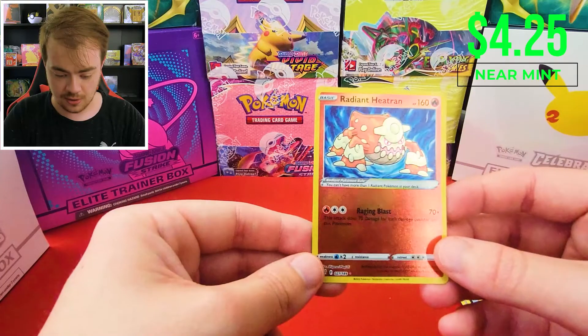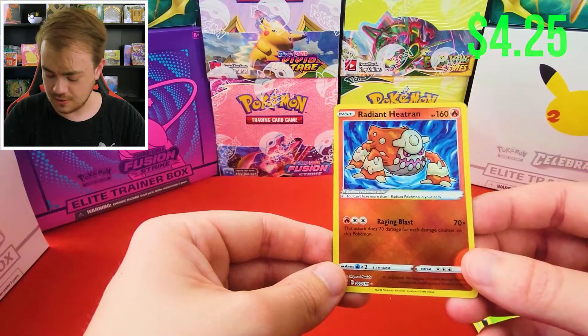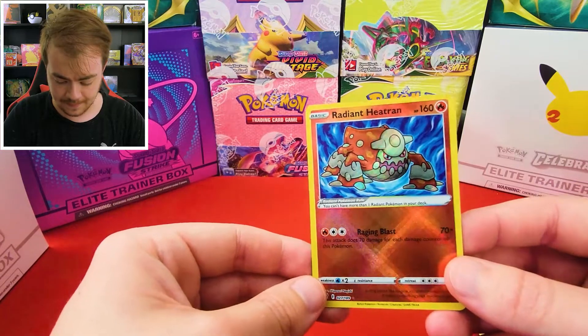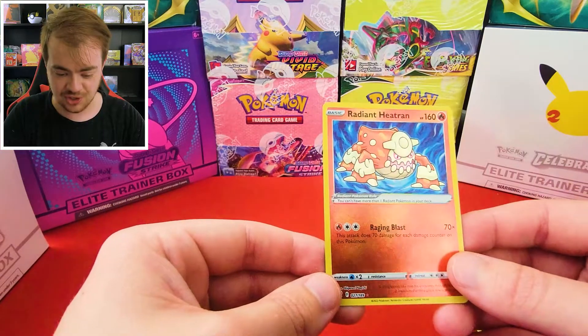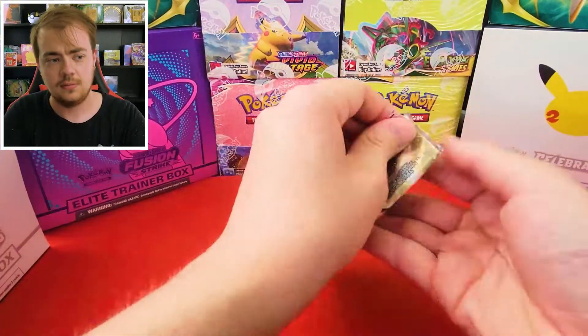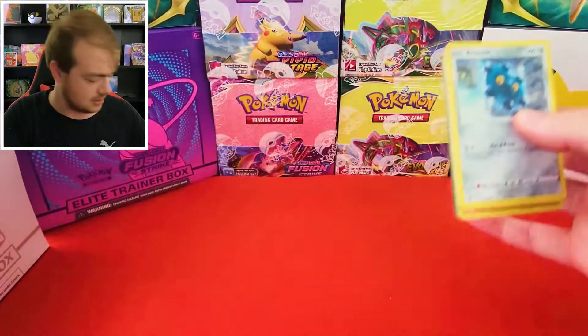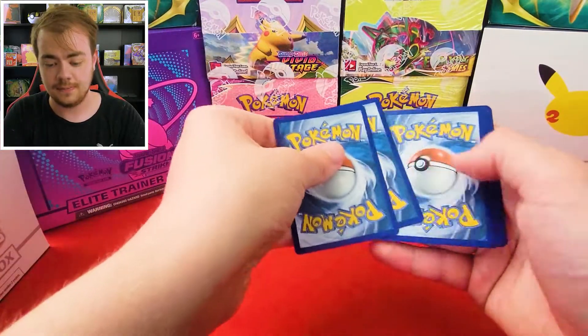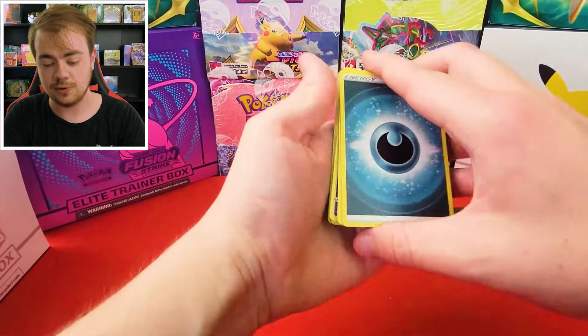Oh, we got the Radiant Heatran and Hisuian Arcanine! I didn't know this card existed — I only thought there was Greninja. And another one — awesome, this is really cool! Love all these shiny Radiant cards, they're a great addition to the new set. I think it was the Pokemon GO set where they're doing a Radiant Eevee as one of the promo cards — that looks really cool.